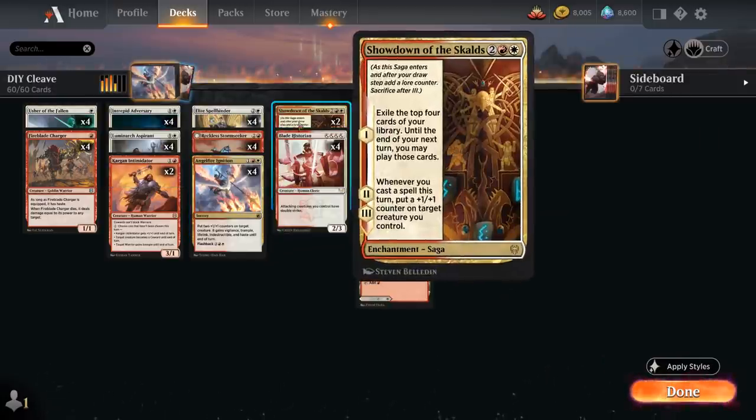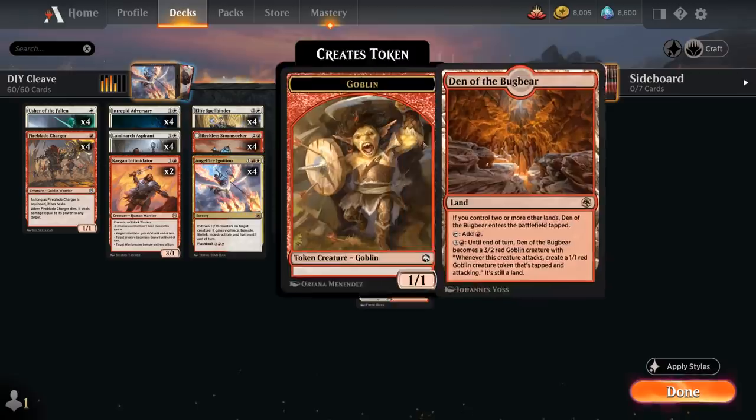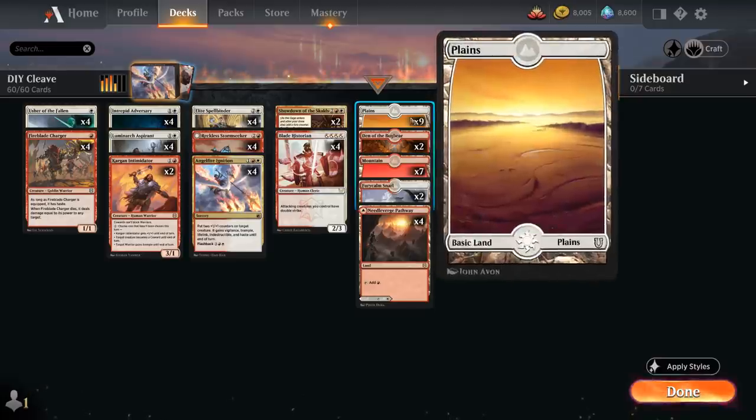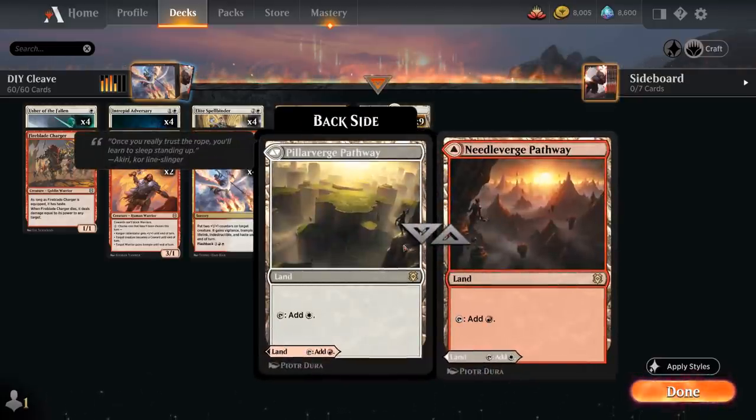Finally we've got two copies of Showdown of the Skalds, providing extra card advantage by exiling the top four cards of our library — until the end of our next turn we can play those cards. On the second and third chapters whenever we cast a spell we can put a +1/+1 counter on target creature we control, so potentially another way to increase power on Fireblade Charger. The mana base includes two copies of Den of the Bugbear, 9 basic plains, 7 basic mountains, 2 snarls, and the full playset of the red-white pathway.